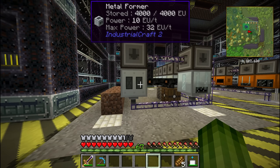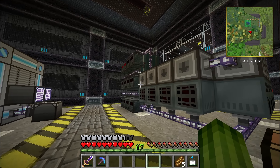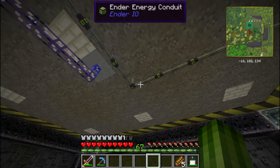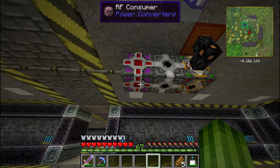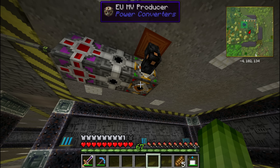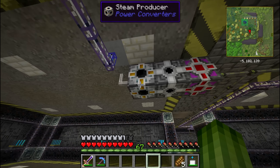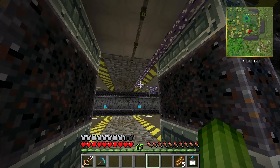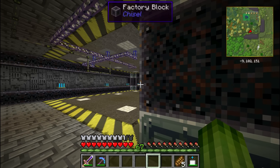The cable is IC2, and this machine as well. So there's an IC2 machine in there somewhere. Right now everything is being powered from the Stirling generators. If we go below you can see the cable running into an RF consumer, an energy bridge, and an MV producer. On the other side there is a steam producer attached to the network.